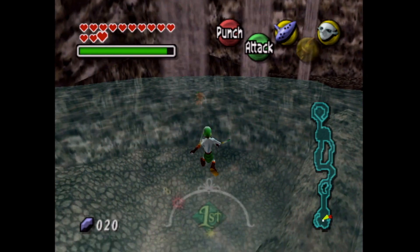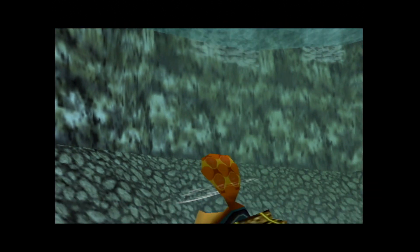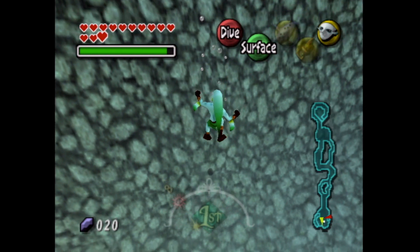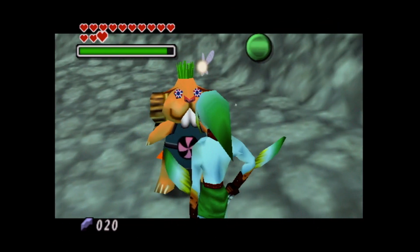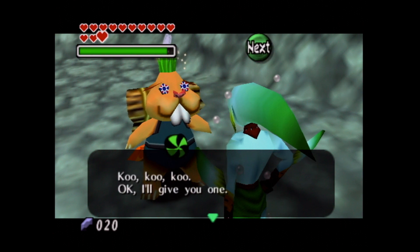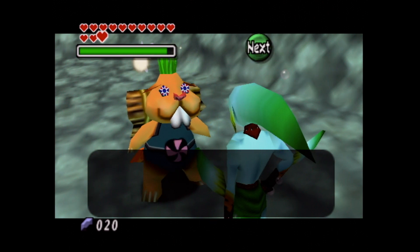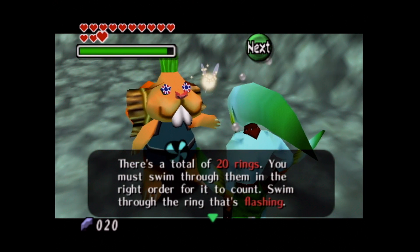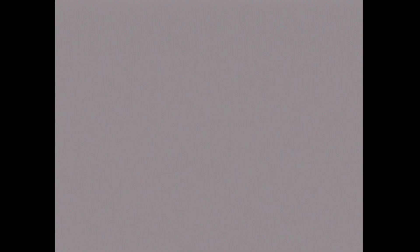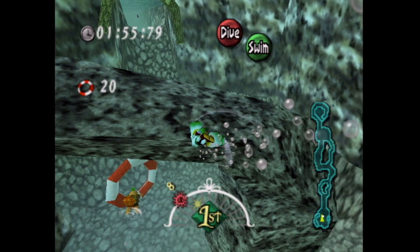Let's hop into the water and chase down a beaver. He's swimming to the very bottom — if you're not Zora Link, you cannot talk to him. So we dive to the bottom and have a chat. Beaver says: "You again? You can't fool me with your green clothes. You want an empty bottle, don't you? I'll give you one, but only if you can swim through all the rings in the river in under two minutes." We need to follow him through 20 rings in the right order.